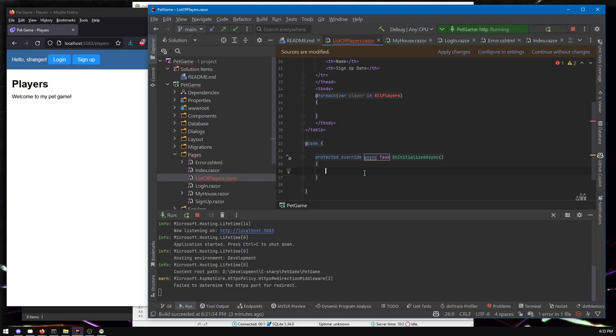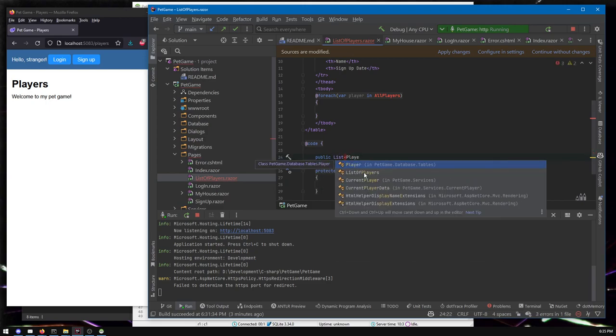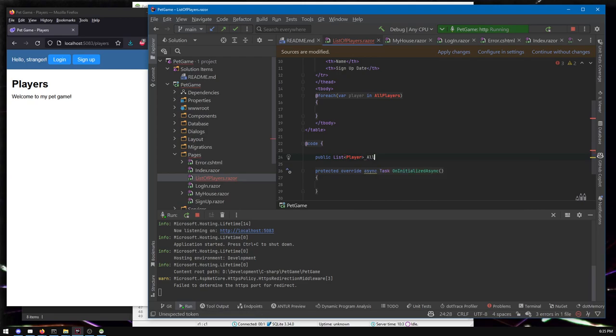We're going to want to load up some players from the database, so let's make a list to hold them. We'll have a list of Player — these are going to come right out of the database. There are different ways you could do this; I'm just going to pull the players straight out. We set allPlayers, and Player does exist — the IDE is suggesting we import it. I'll say yes, I know that Player exists.